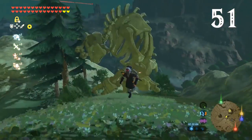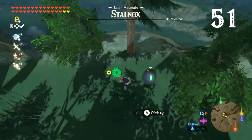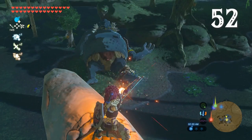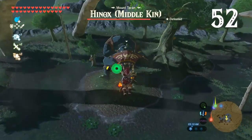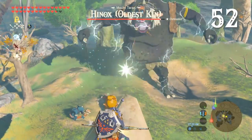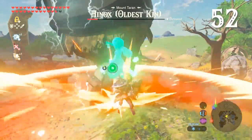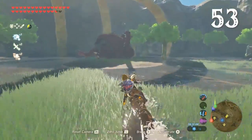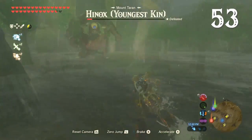After a couple of ocular assaults, Hinoxes and Stalnoxes will start shielding their eye. If a Hinox has wooden leg armor, you can burn it off to more easily hack the bone. And if it's metal, it's time for shock and awe tactics. The less bloodthirsty can avoid fighting Hinoxes altogether — simply sneak onto its hand and hit its eye. Sleeping Hinoxes are secretly also a launch pad.